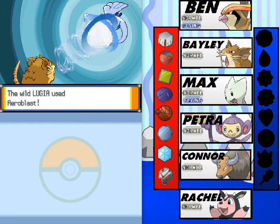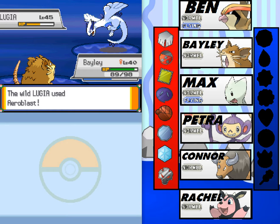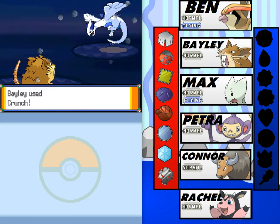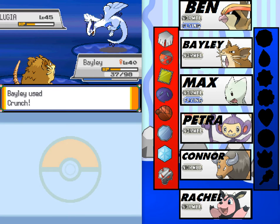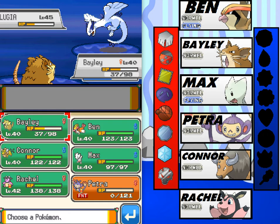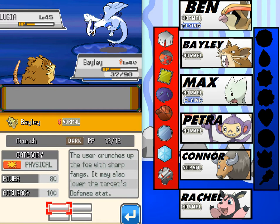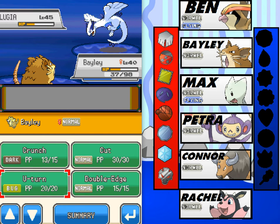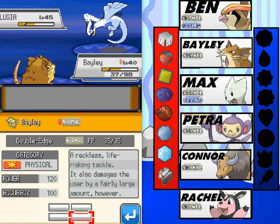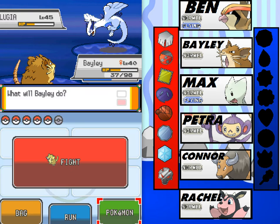You have to use Crunch on this thing. Aeroblast — that is so bad. Live it, please! She did though! Okay, damage calc: Crunch is 80, with super effective it does 160. Double Edge is 120, with STAB it does 180. Double Edge is the better option, but you can't survive a hit from it, and Lugia is faster.